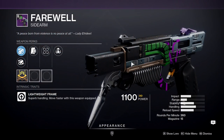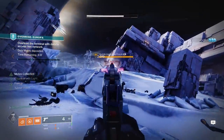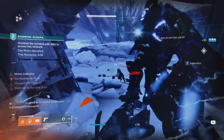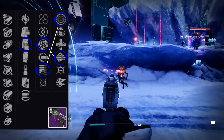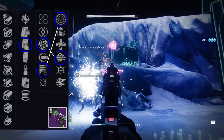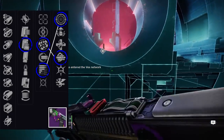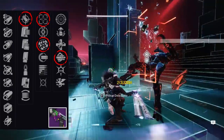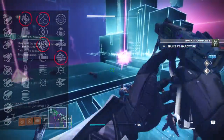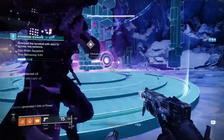Last on the list we have the Farewell sidearm. I don't have nice things to say about it — if it's not a burst sidearm, I don't like it — but we're covering it because some of you might actually use it. It's a Lightweight Frame sidearm in the kinetic slot. For the magazine go with Tac Mag. First column has Rangefinder and Subsistence; second column has Frenzy and Multi-Kill Clip. Running Rangefinder with Multi-Kill Clip or Subsistence with Frenzy can get some decent PvE use. For PvP you could do Accurized Rounds, Tunnel Vision, Rangefinder, and Multi-Kill Clip for extra damage. I just don't have much to say about this one.